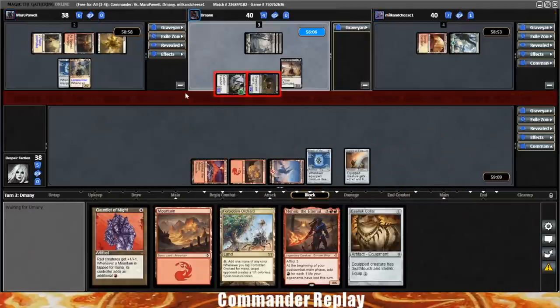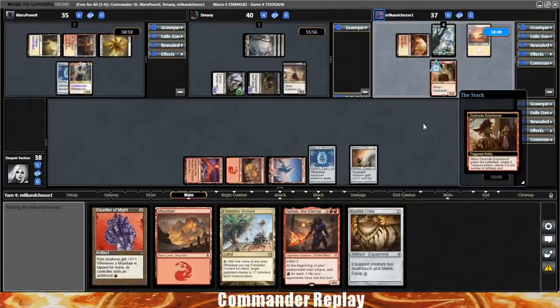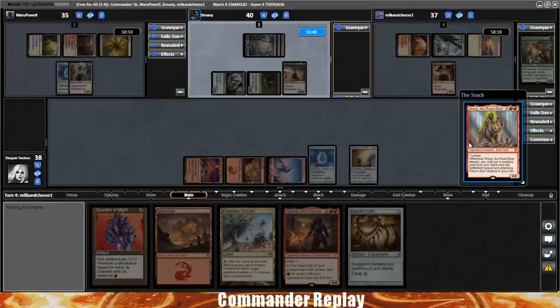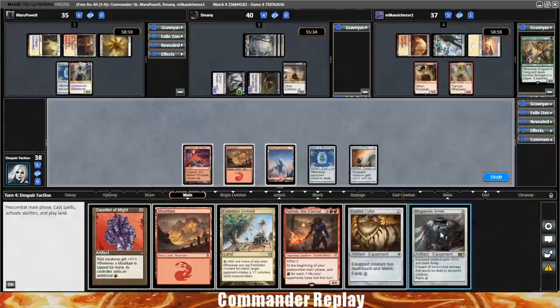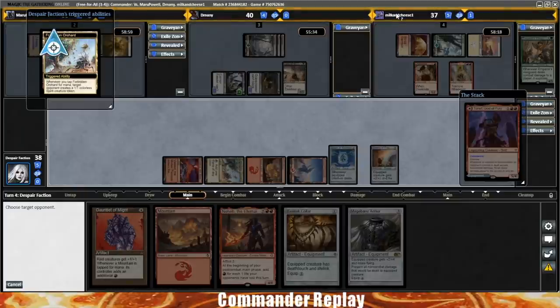Some attacks going over to Maru Powell. That's a Dockside Extortionist — looks like three treasures. They spend the treasures and get themselves an Ilharg. Brings it back to our turn. There's a Magebane Armor doubling up on effects. Maybe we play the Forbidden Orchard and cast our Commander. Forbidden Orchard gives a token to Sean, and we pass, hoping our commander survives.